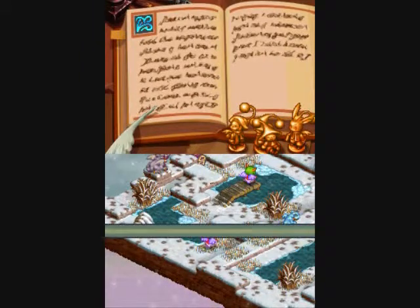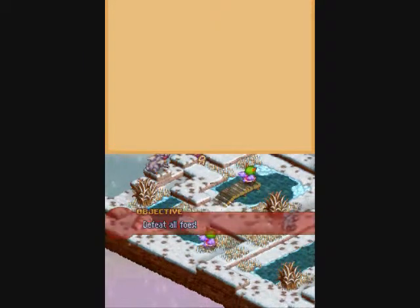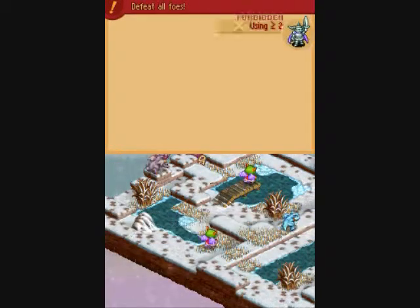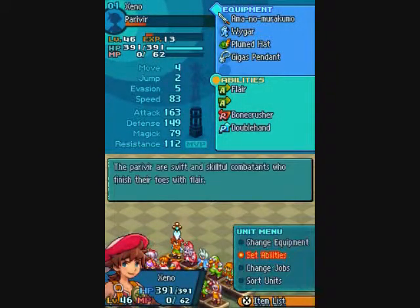Alright, so 3 Gria, an Ice Drake, and a... it looks like a Zagan? And no more than 20 MP? Not a problem.